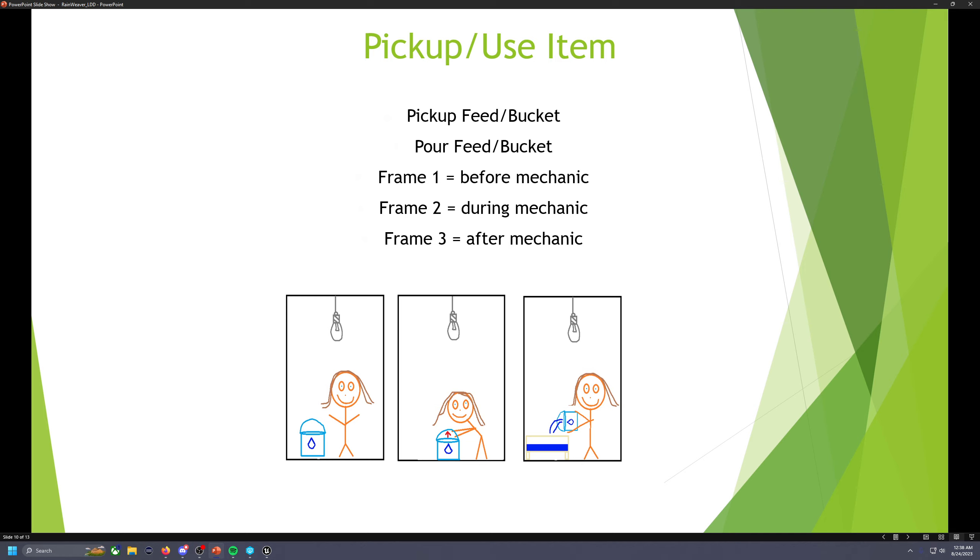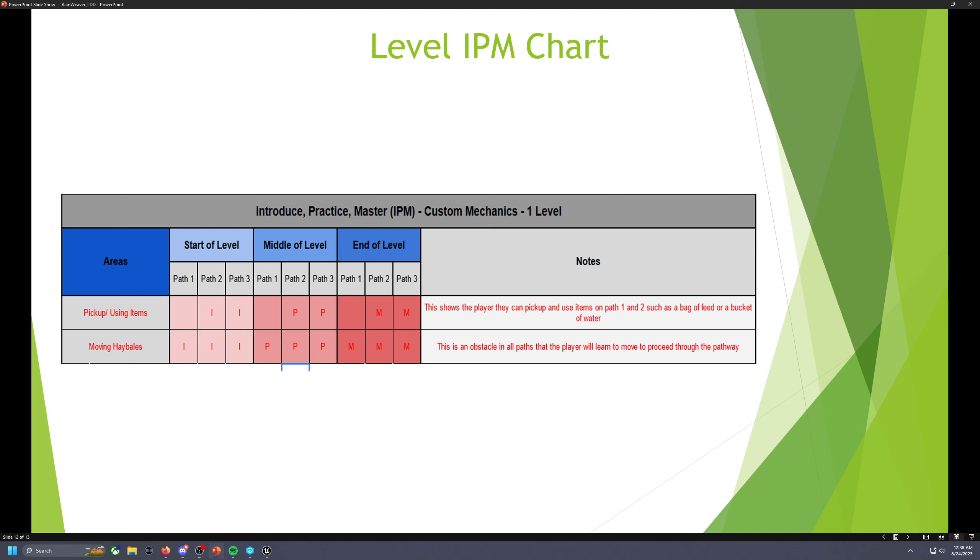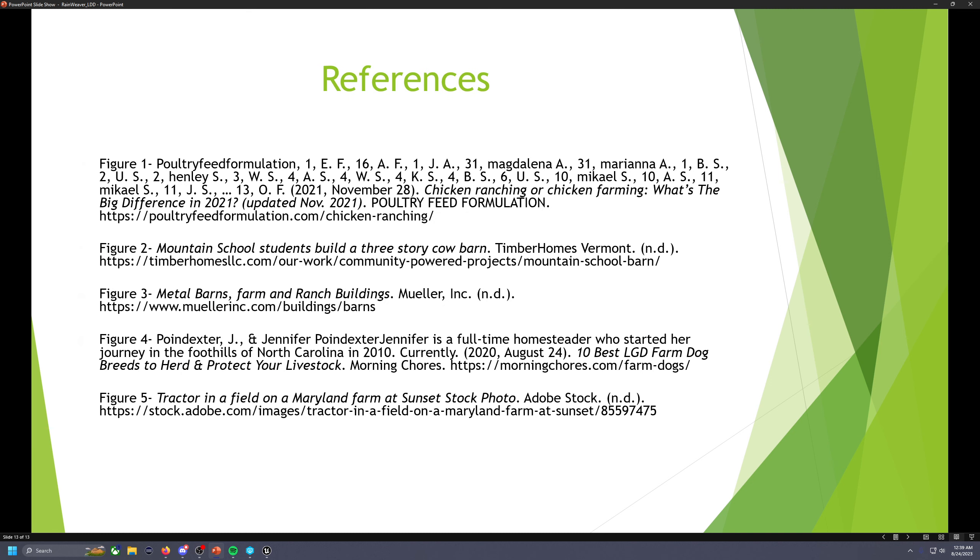Picking up and using an item is going to be one of the mechanics. You pick up the feed or bucket — you can pick up and pour the feed or pour the water. Frame one: player is standing next to it. Frame two: player picks up the bucket, then goes to the well, then pours it at the trough. Moving a hay bale: frame one, the player is next to it; frame two, the player is moving it; frame three, the hay bale is moved so you can access the area. The level IPM chart shows introduction, practice, and mastery for picking up and using the item, and the hay bale mechanic for each section of the level. And lastly, there are my references.